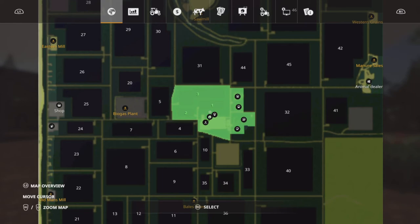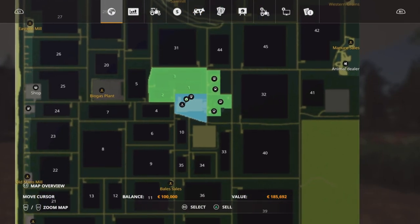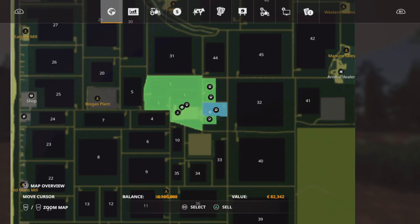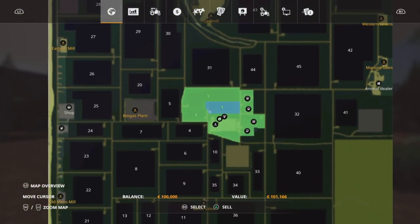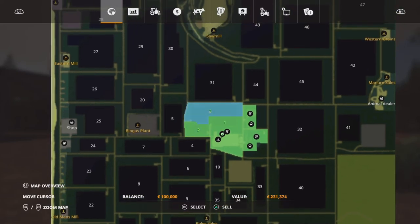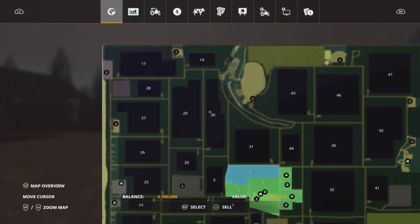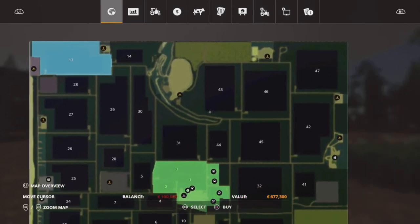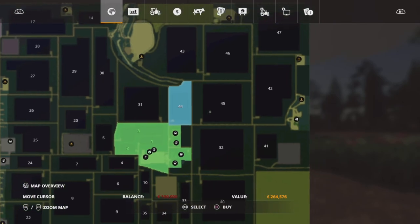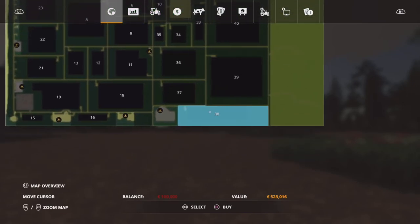If you were to come on here on the other modes and wanted to buy any of these areas, the farm area is going to cost you $185,000, and then the animal pen areas are all individual. The horse one is $29,000, another is $82,000, then $29,000, and $50,000. Field one is $101,000, field two is $87,000, and field three is $231,000. Field prices vary — they are a little bit steep some of them. For example, field 17 is $670,000, field 44 is $264,000, and field 39 is just over $1,000,000. Field 38 is $523,000.